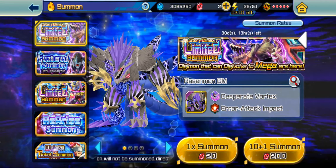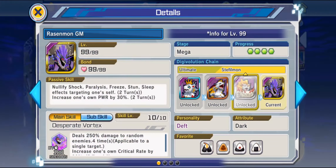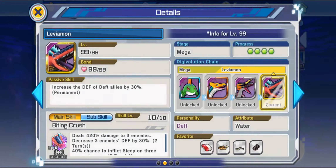Look at this guy — he's got a really cool design. He's long. It also comes with Leviamon, Paildramon, and one more: Sylphimon.